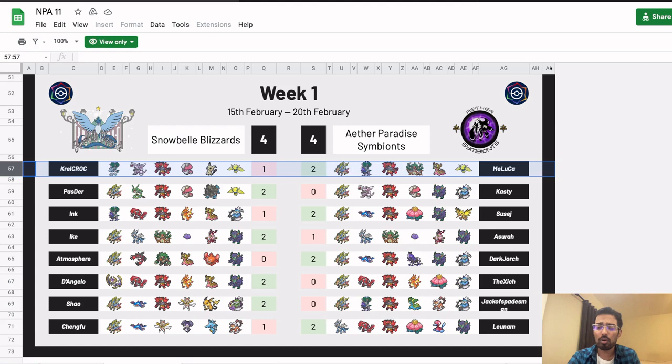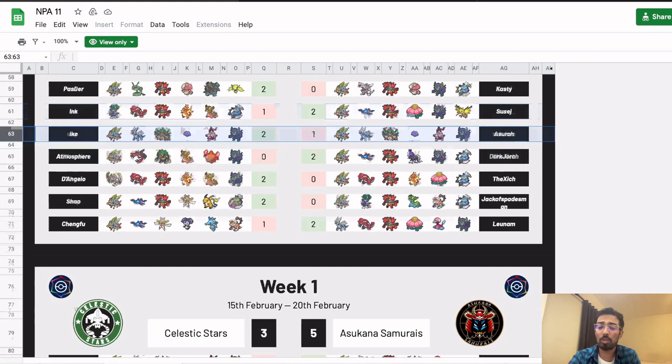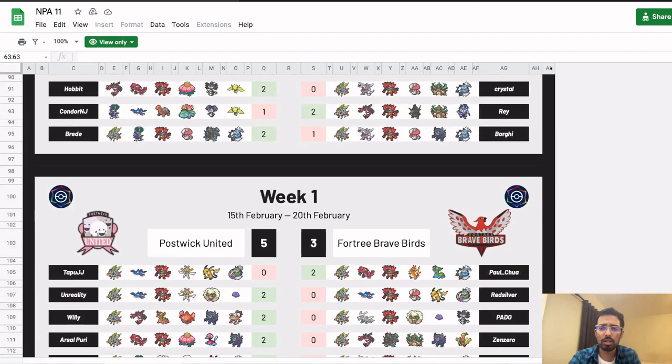Two of the best Korean players — honestly two of the best players in the world — playing against each other. Really high-level matchup that really showcased why Calyrex Ice is a bad Pokemon. It did nothing all game except game one where it was set up, and then games two and three it did nothing. But Maluka positioned really well to put him in that position. These are the type of replays I love watching.